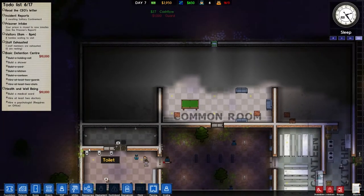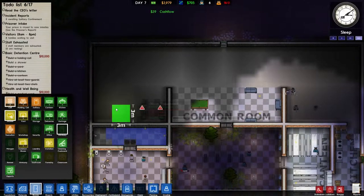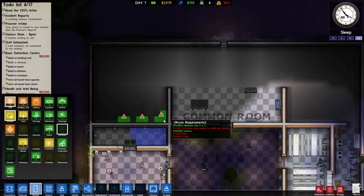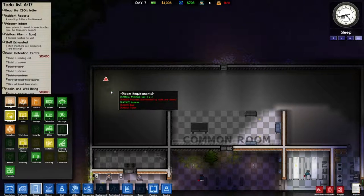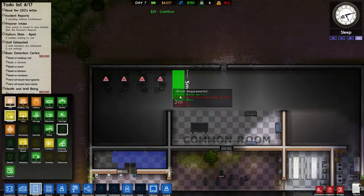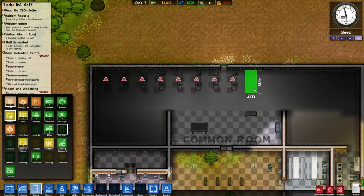What I dearly need — other than beginning cell construction, which I should probably do first — is to make a prison shower. But first we'll mark out some cells. I want my prisoners to have windows, so I'll start building cells on this side. We'll lay them out first and build around them. This staff door won't exist once I get most of the cell block built.